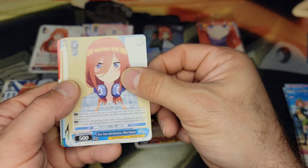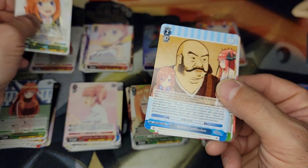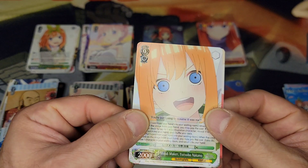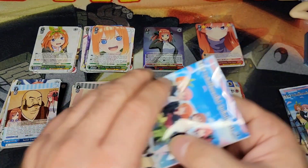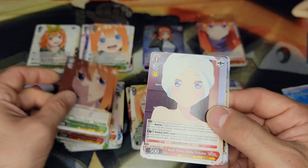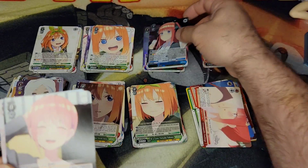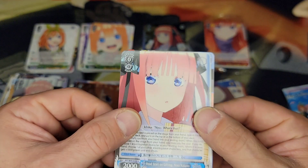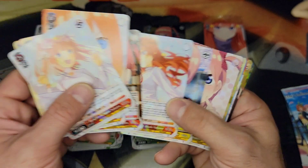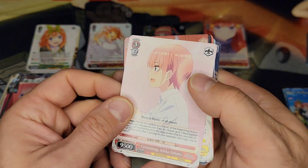Next pack: Ichika, Miku, Yotsuba, a double rare of Yotsuba, Yotsuba — It's Your Confession, that's a new one. Flash Cards — another new one. A rare of Mood Maker Yotsuba, and the climax again. Running down to the wire and haven't gotten much. Then another SR of Nino — Shopping Nino — so our two SRs are Ninos. The rare is Nino as well. So three brides so far — pretty good — two more to go and three packs left. Come on, give me all the brides!